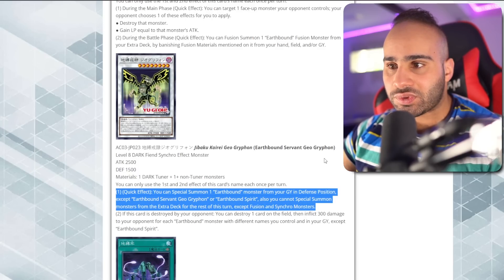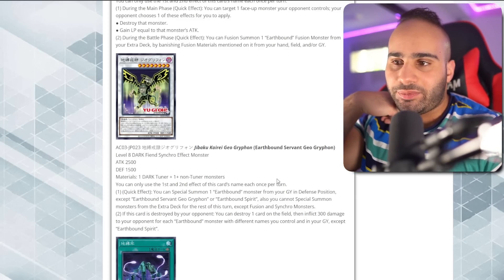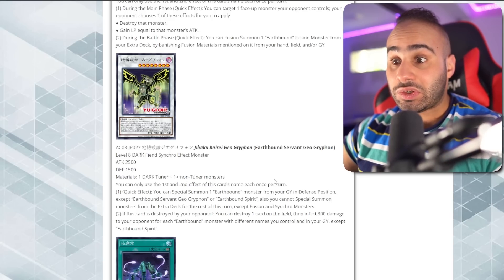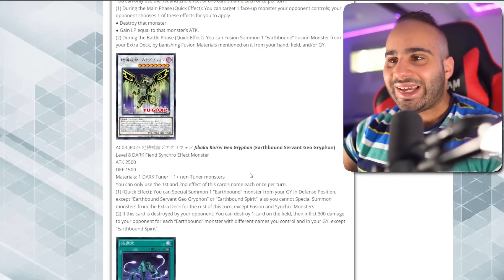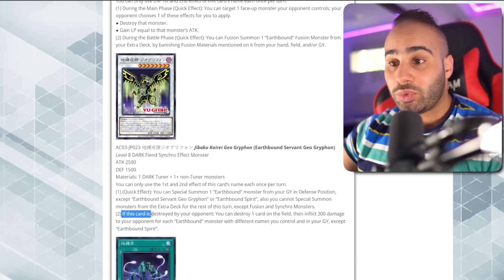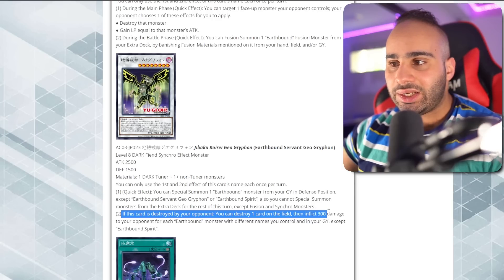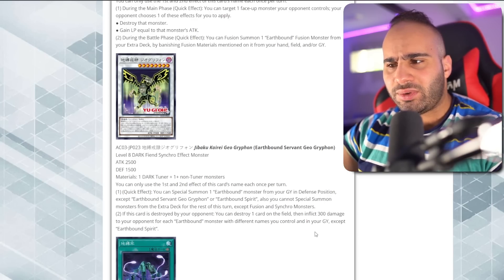Both effects are once per turn. Quick effect: you can special summon one Earthbound monster from your graveyard in defense position, except itself or Earthbound Spirit. Also, you cannot special summon monsters from the Extra Deck for the rest of the turn except Fusion and Synchro monsters. This is looking scary — you can revive Greater Linewalker and easily reduce your opponent's life points to 3000. This is really good. You can play this generically in a deck that mills a lot and immediately burn your opponent for so much.